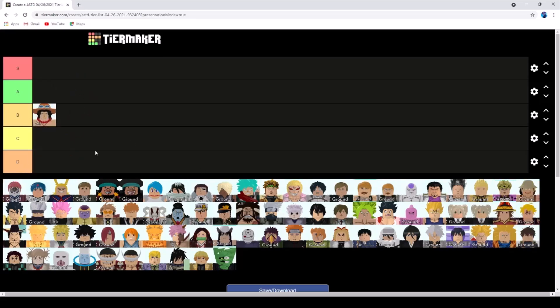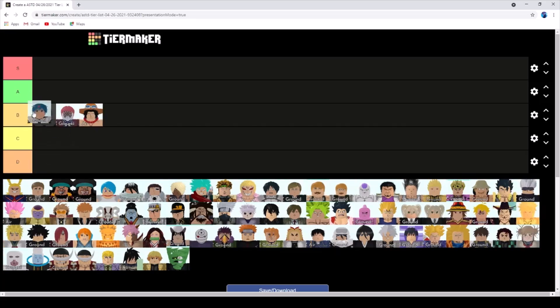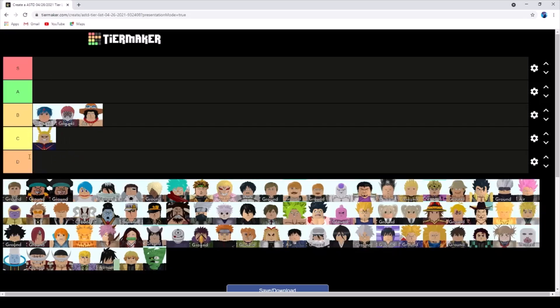First up we have Ace, and Ace honestly could be a pretty high B tier - he can definitely get to Ant Kingdom and can definitely kill the elites. Akaza will probably also be B tier. Aladdin will probably also be B tier because he only costs around 4000 to max out. All Might I'll put at the bottom of B tier because I'm pretty sure he can beat the My Hero Academia maps.